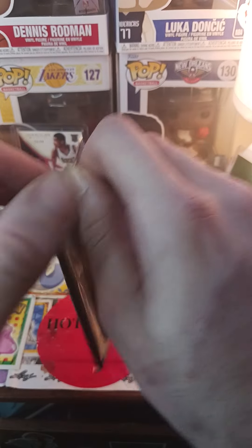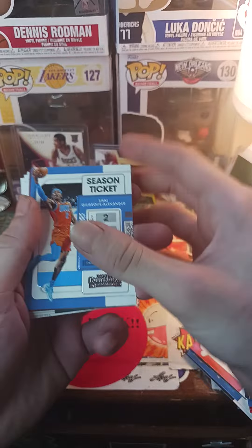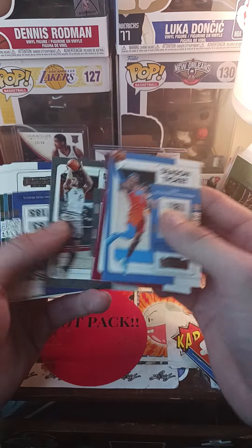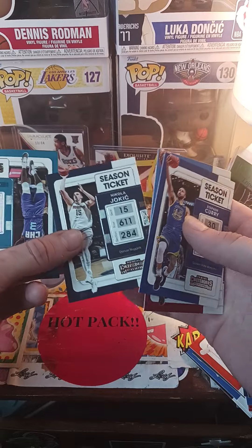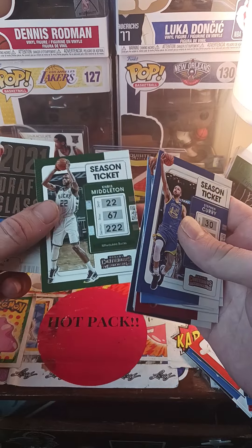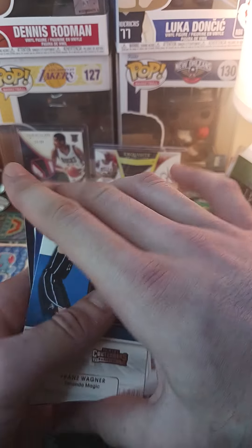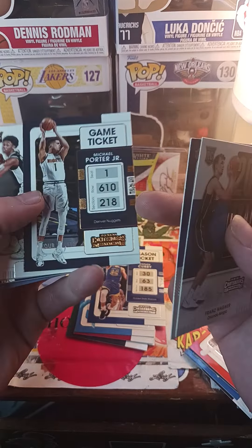Last pack. Franz Wagner, Shai Gilgeous-Alexander, Bam Adebayo, Keldon Johnson, Stephen Curry, Jokic, Terry Rozier, Chris Middleton, and Franz Wagner again. So many rookies, man - that aren't rookies anymore, right? We got the Franz international ticket. Is this bronze, I guess?